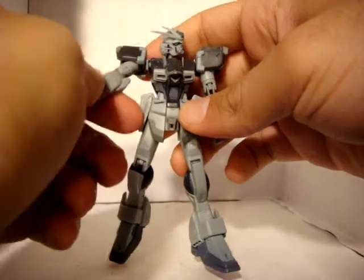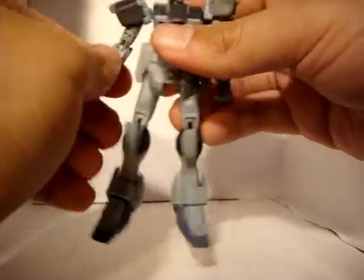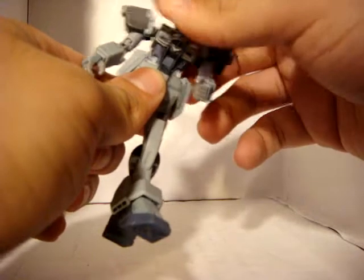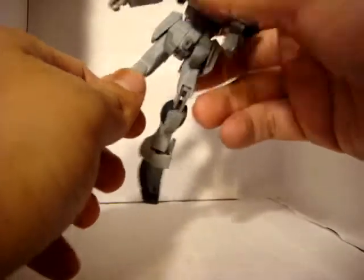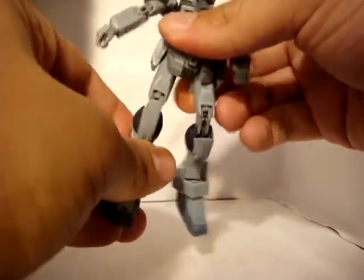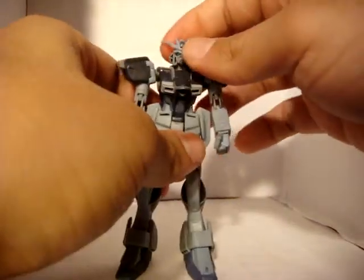In terms of articulation, you can obviously tell it's one of those second or third generation MSIA figures where they have double joints on everything. This guy is really fluid — he has a lot of motion. He has ball joints in the torso, shoulders, arms, hands, feet, and even in the knees there's a ball joint and he can turn. So it's a really nice figure to add to your MSIA collection.